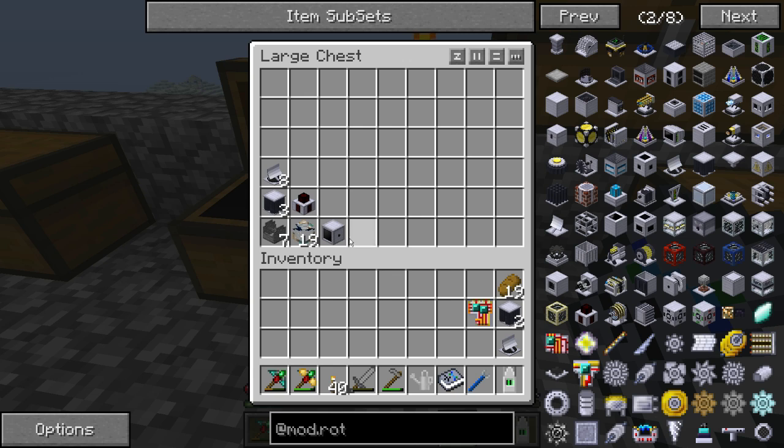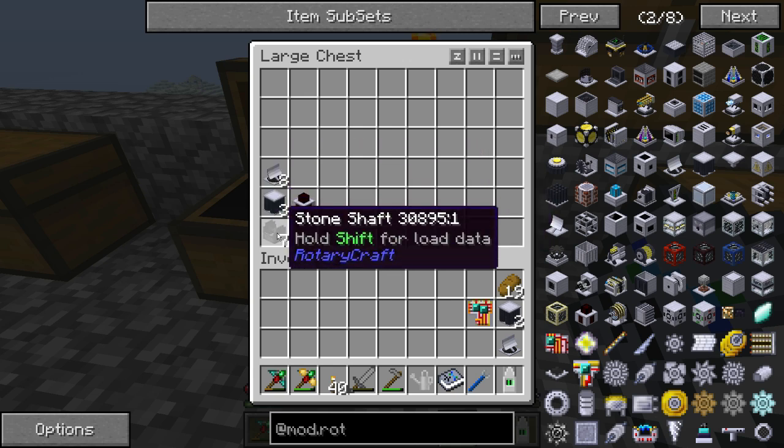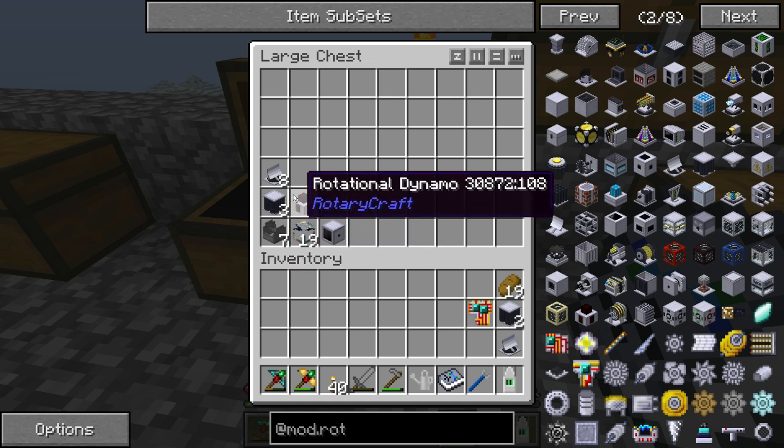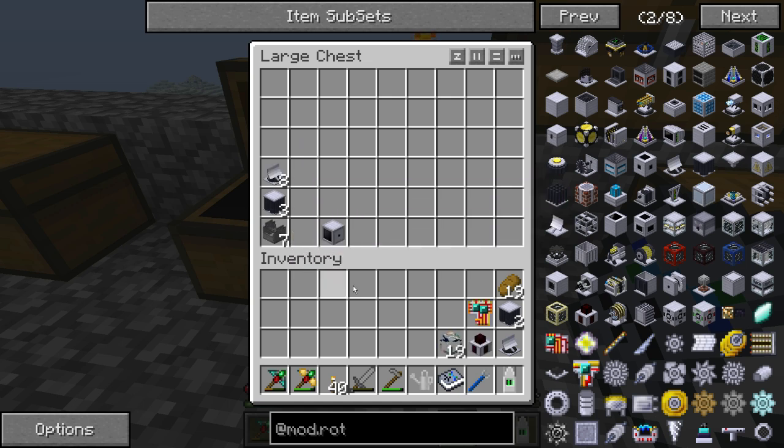So what else do we need? I've made some mirrors already and some solar towers. I'm gonna need some shafts as well and the rotational dynamo. You're gonna need to pump liquid into this, so you'll need some form of pumping — liquid pipes, fluid pipes, or even BuildCraft water pipes will work.